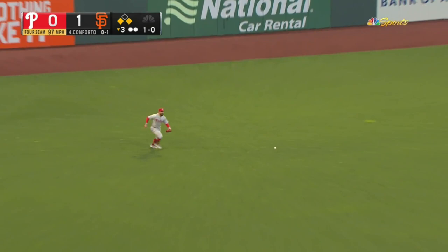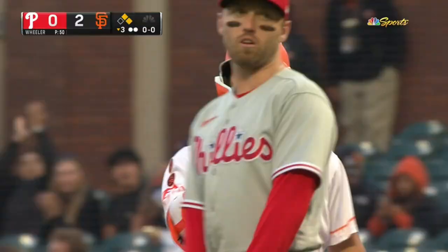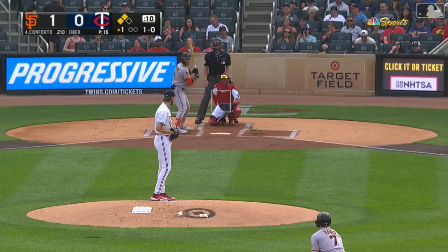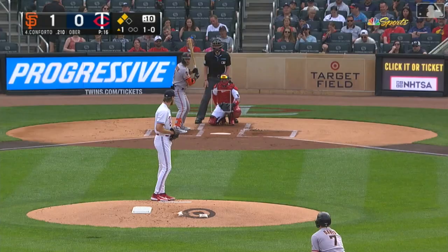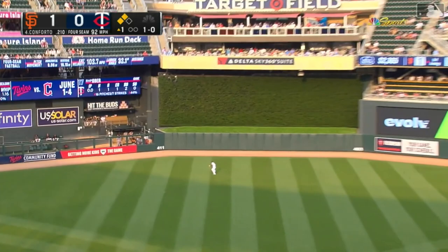There's a line drive and a base hit. Coming in to score is Wade — it's two nothing. And he drives that one to center field, deep — going back on the ball, Taylor at the wall.